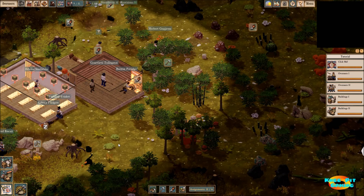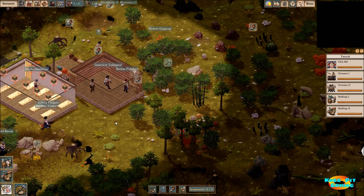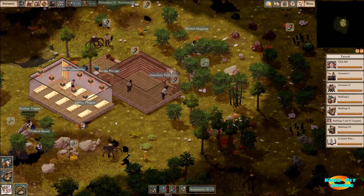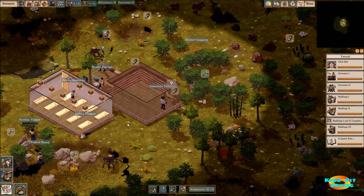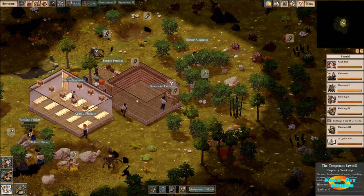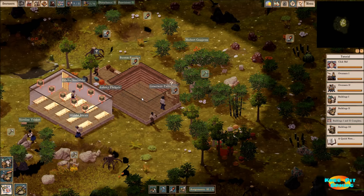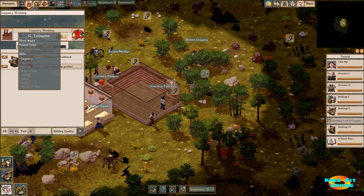Welcome back everyone to video number two in our Let's Play series of Clockwork Empires. From our first video, remember that we had constructed a couple of buildings: one for our citizens to sleep in, and then another one which is for our carpenter.